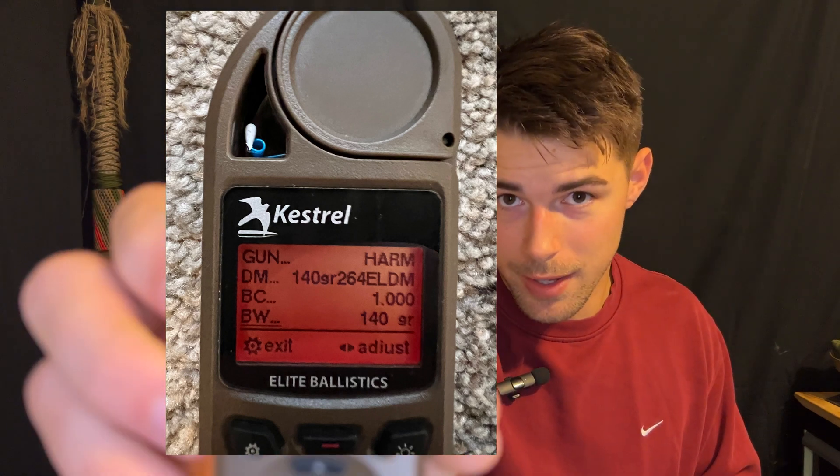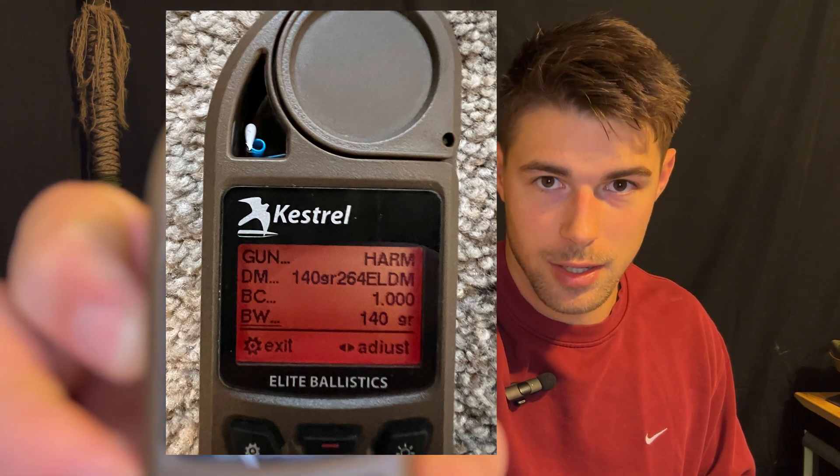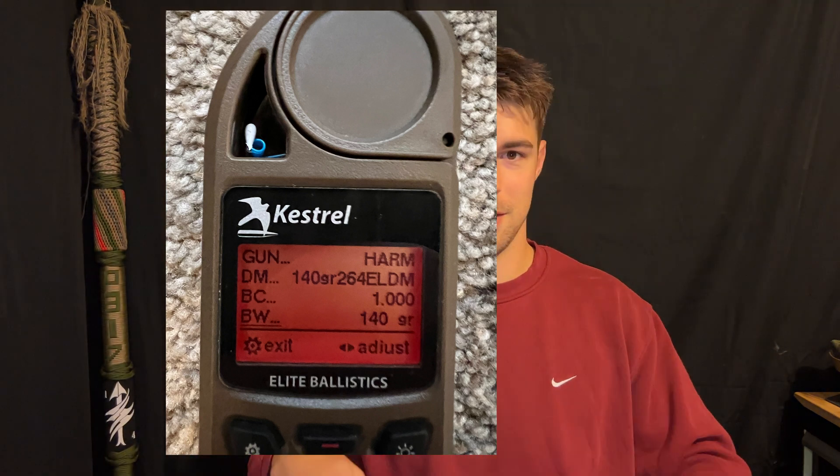Make sure you're typing the correct drag model into your ballistic calculator — if you found the G7, make sure your drag model says G7 and then type that number into your ballistic coefficient field. Now, a lot of software these days already have drag curves uploaded into the software itself, called custom drag curves. It's got the exact bullet dimensions and collected data, so all you need to do is select that — at which point your ballistic coefficient would be 1 because that is your drag curve. I'm shooting 140-grain ELD Match from Hornady, and I'll show what my drag model and BC looks like in my Kestrel.